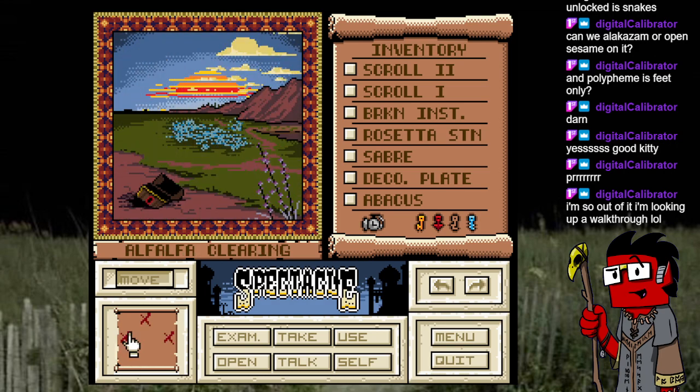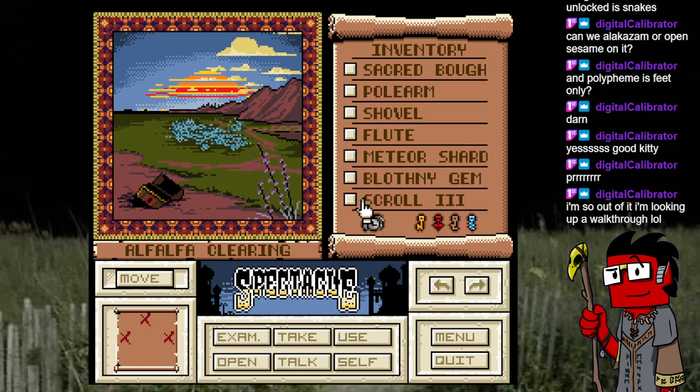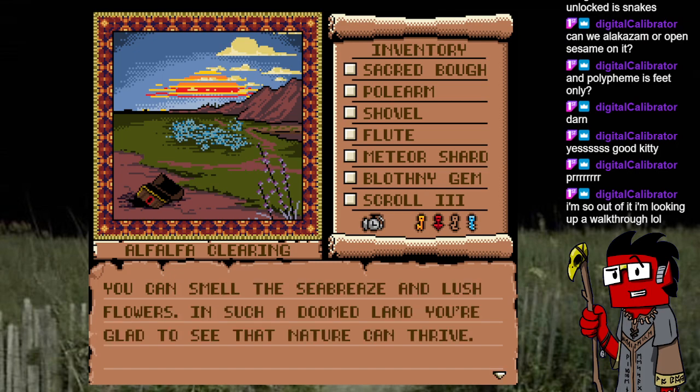I've only found them in video form, which is why I haven't looked at them. Alfalfa clearing — isn't alfalfa in the distance? You smell the sea breeze and lush flowers. Hey Doomlad, do you think love can bloom even on an alfalfa clearing? Sorry Grim, but I'm gonna have to turn you down — you're not a woman. I could be.